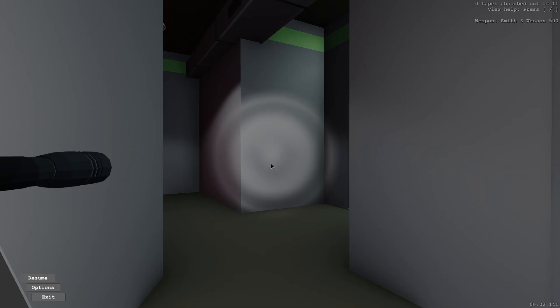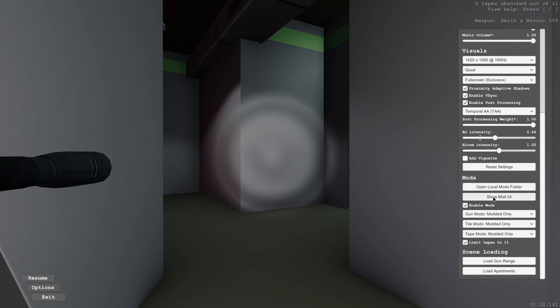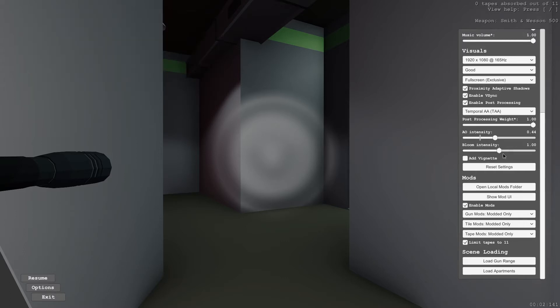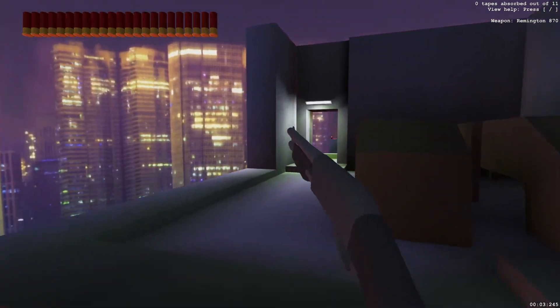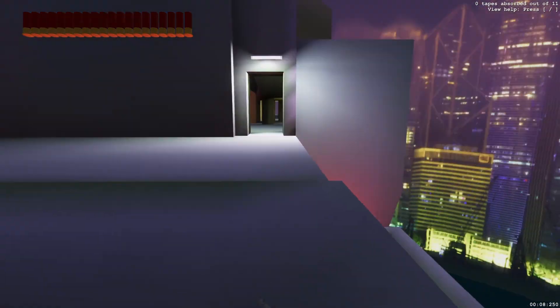Let's say I wanted to spawn only with a shotgun without uninstalling the mod. I would go to Show Mod UI and disable everything but the Remington, keeping Industrial and Voice Over. If I switch gun mods to Enabled instead of Modded Only and load Apartments — which is also a way to restart — now I have a shotgun and the standard tileset.